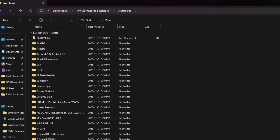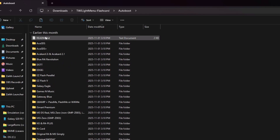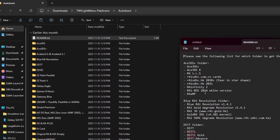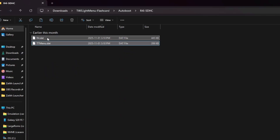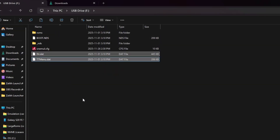TwilightMenu includes an autoboot folder that gives us access to autoboot directly into TwilightMenu. There is a readme file that tells you which autoboot files you need. Because we are using r4isdhc.com cards — which also say that on the motherboard on the back — we need the files within the folder labeled r4i-sdhc. Grab those two files, right-click copy, navigate back to your SD card, and paste them in the root directory.